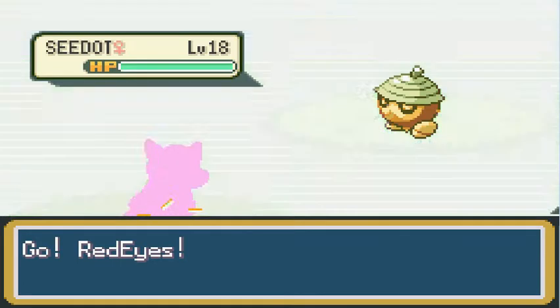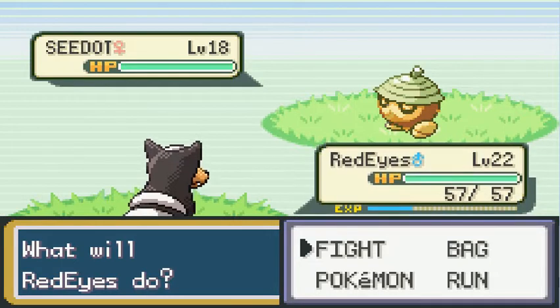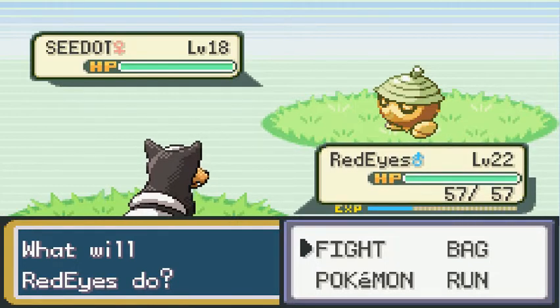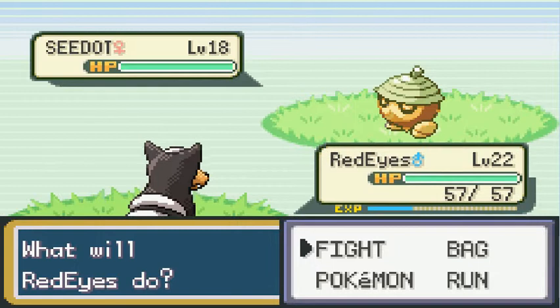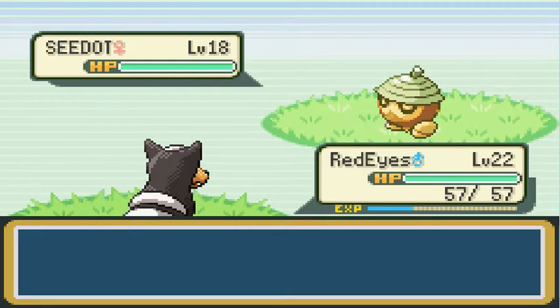The next new Pokemon found here in Route 6 is Seadot — also Seadot's evolution, Nuzleaf. Seadot is a pure grass type introduced in the third generation. His evolutions Nuzleaf and Shiftry are grass-dark types. Seadot gets a 6 out of 10 in game, because there are plenty of better grass types. But he's grass-dark, which is kind of an interesting niche. There's nothing fantastic about him, but he's not bad. Also, anyone who knows what Nuzlocking is — it comes from the name Nuzleaf. Seadot and Nuzleaf both get 6 out of 10.